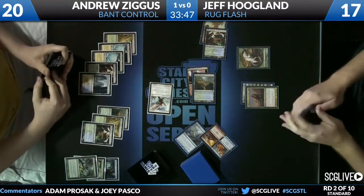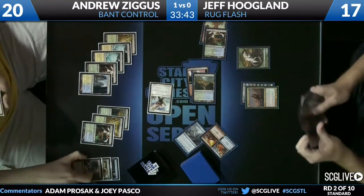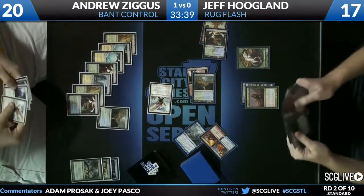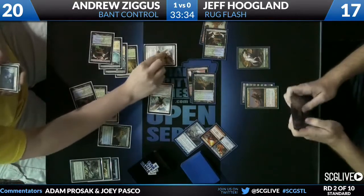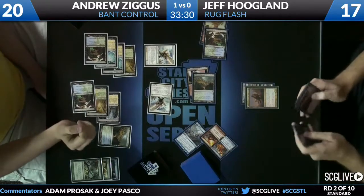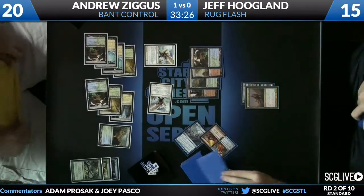Andrew's hand is absolutely loaded — he's got Revelation, Angel's Serenity, Think Twice. I think he's got double Revelation, and his Oblivion Ring if he desires. He's going to go with Angel's Serenity — take out your wolf. Just the wolf. Keeps the Huntmaster from flipping and permanently deals with the wolf.